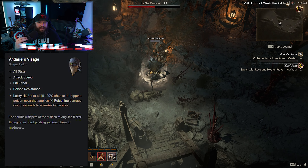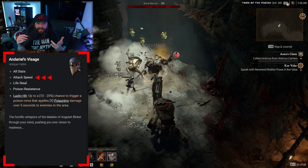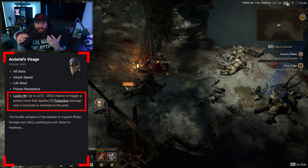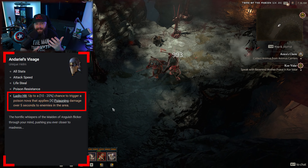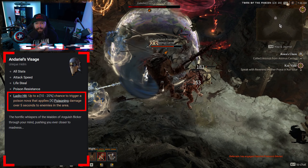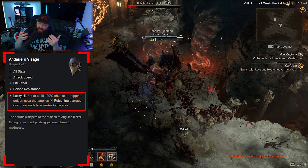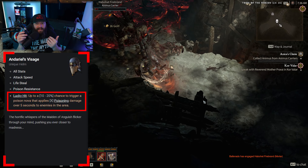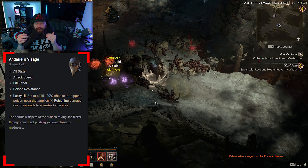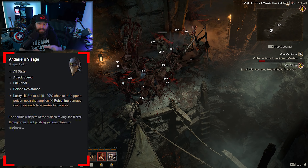Starting us off, we have Dario's Versace, which is a unique helm. This has some really good stats on it — it gives you all stats, attack speed, lifesteal, and poison resistance. Its unique aspect focuses on the lucky hit mechanic, so you have to have a skill that procs a lucky hit, and then there's up to a 10 to 20% chance to trigger a poison over time that applies poisoning damage over five seconds to enemies in the area. If you're able to get a skill with a relatively high chance of causing lucky hits, this gives you a fantastic way to blanket the area with additional AoE.